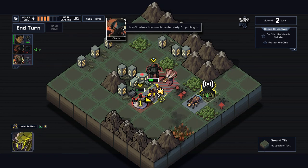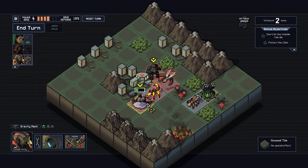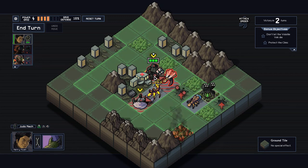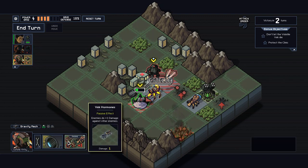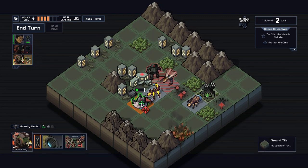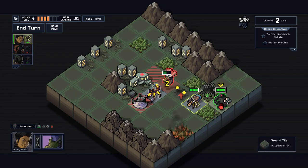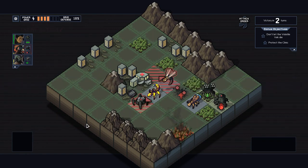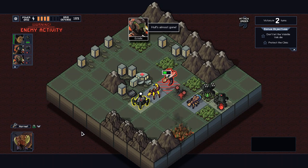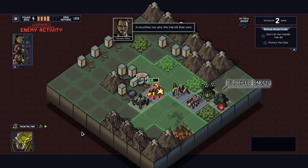You're gonna die next turn. Henry, go block that spawn point and just heal up. Block the spawn because if we block that spawn you won't kill that one. Looks good to me — we'll have three Vek on board, that should be okay.